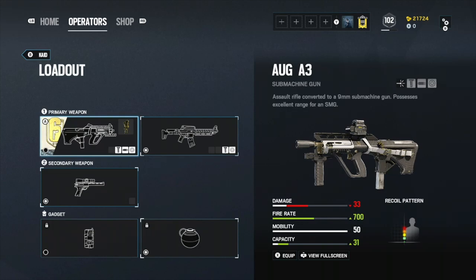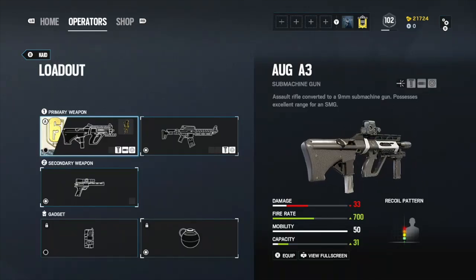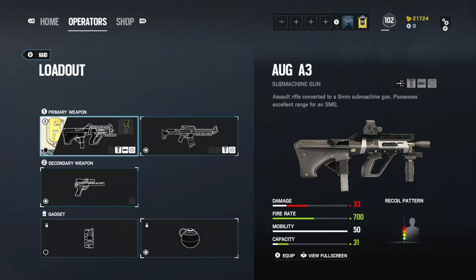His other primary, the AUG A3 submachine gun, has only 33 damage and 700 fire rate, making it one of the worst submachine guns in the game.